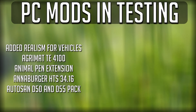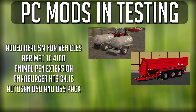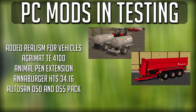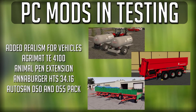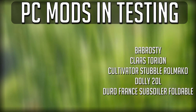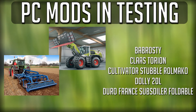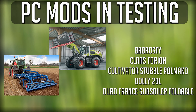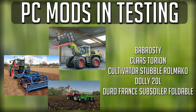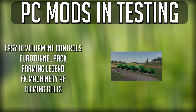We have: Added Realism for Vehicles, the Agramat TE 4100, the Animal Pen Extension (that will be an update), the Anaburger HTS 3416 (released today), the Autosan D50 and D55 Pack, Barbrotzi Map (a new map coming for Farm Sim 19), the Coloss Torian (still in testing), Cultivator Stubble, a Roll Macro Dolly, 20 Liter Dura France Subsoiler Foldable (released today), and Easy Development Controls.